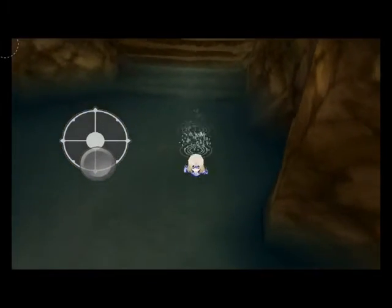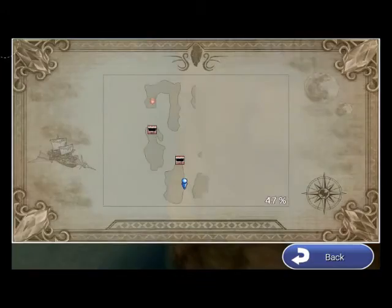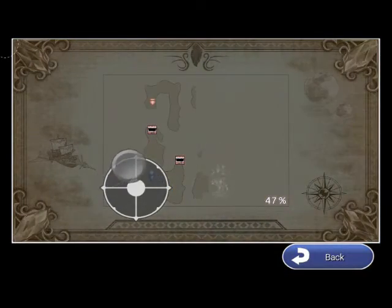We get a spider silk, so now we have to backtrack. In the 2D versions of Final Fantasy 4, there's actually a way you can get through this wall, but in the 3D version there isn't — you have to backtrack.